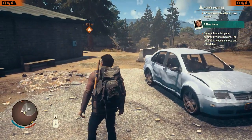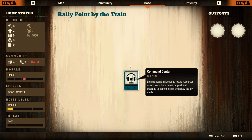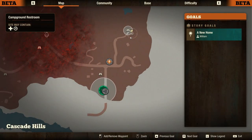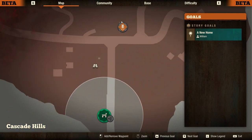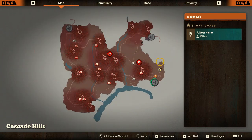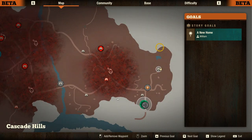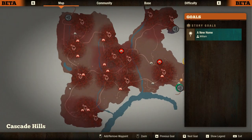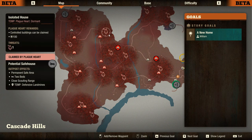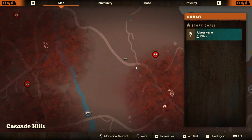We need to find a new home for our community group. We don't have a base to expand yet, so we just need to find a local new home — the Justino house is close and affordable. On the bigger map we can see icons for plague hearts. The Z's over those icons mean the plague heart is sleeping, not currently aware of us, and won't send out hordes to infest buildings. None of these are awake, and we have thirteen plague hearts total, which is quite a lot.